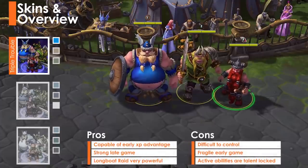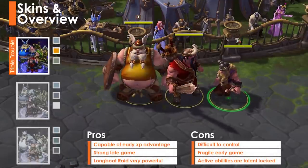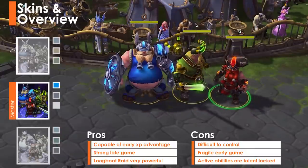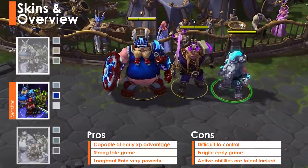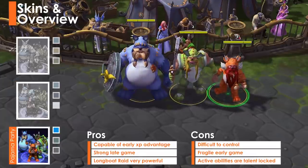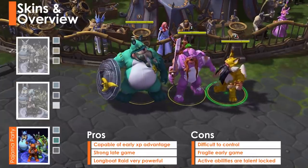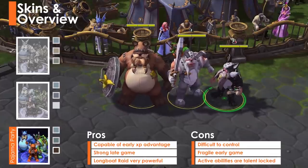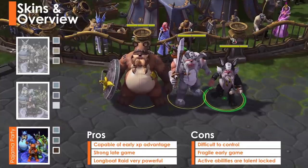A specialist, The Lost Vikings are distinct in that the three Vikings can be controlled separately. Individually, the Vikings are frail and don't pack much of a punch. Players hoping to use these heroes to their fullest will need to practice quickly switching between tasks and maintaining map awareness. Played to their full potential, the Vikings are capable of getting their team a huge early experience advantage, and transition extremely well into a late game force.